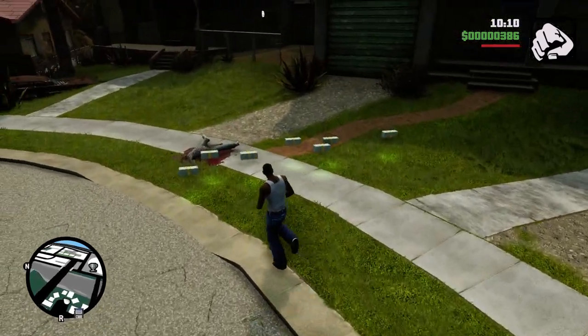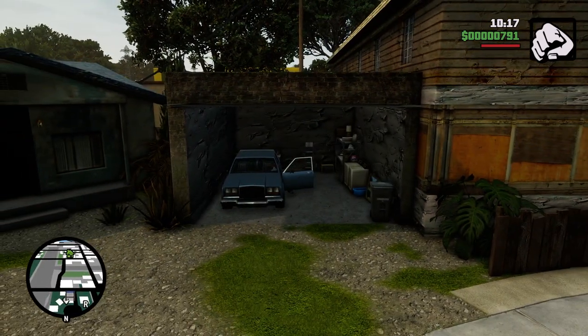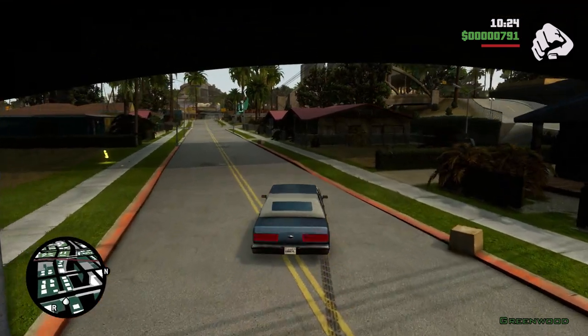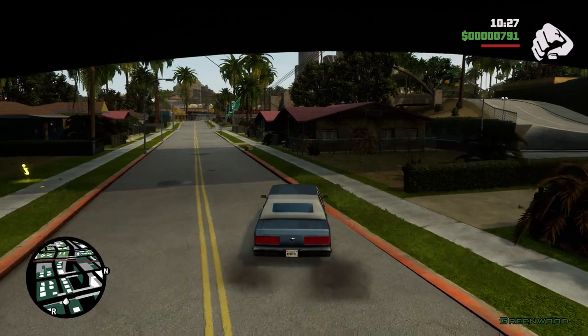Well, at least I got more money for gambling. I'm tripping out right now, that was so weird. Earlier I saw him steal a bike and now he stole my homie's car. Okay, anyways — you're gonna want to drive over here, that's where the horse track is. It doesn't have its own icon, just drive over here and I'll show you guys the exact location once I get there.